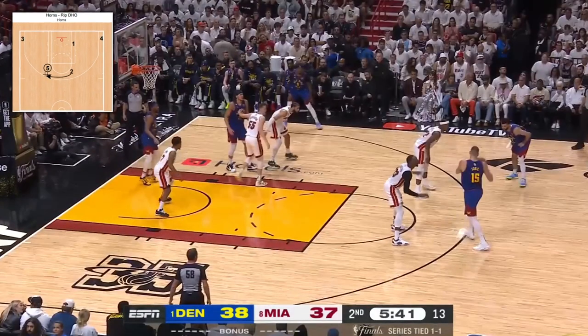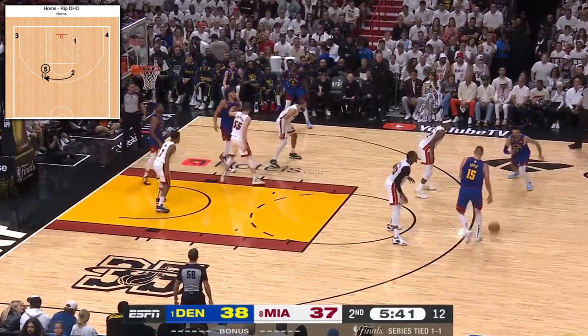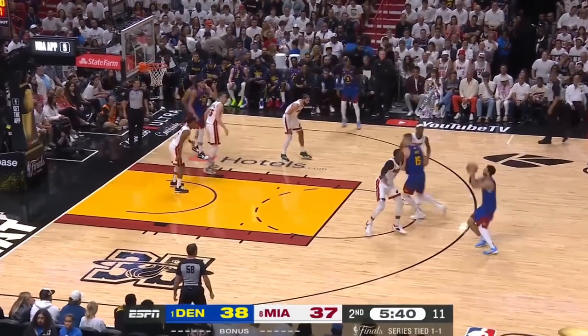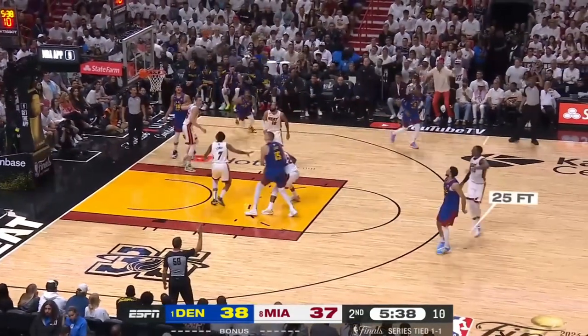In this horns-ripped DHO, with Murray acting as the 2 and Brown, Gordon, and KCP branched out on the right to open up the weak side, Jokic pitches the dribble handoff to Murray. Miami opts to switch the screen, but Bam is way too far back given Jamal's Curry-type range.